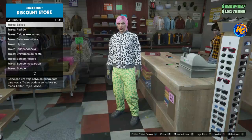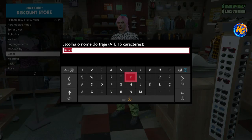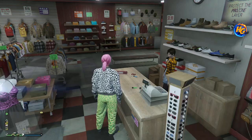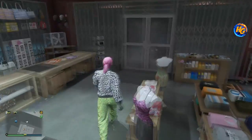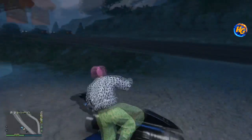Now we save this outfit, because we need to glitch it with the mask. So we save the outfit and then go to a location with a telescope to bug the mask — I'm going to Montichirid which has a telescope there.